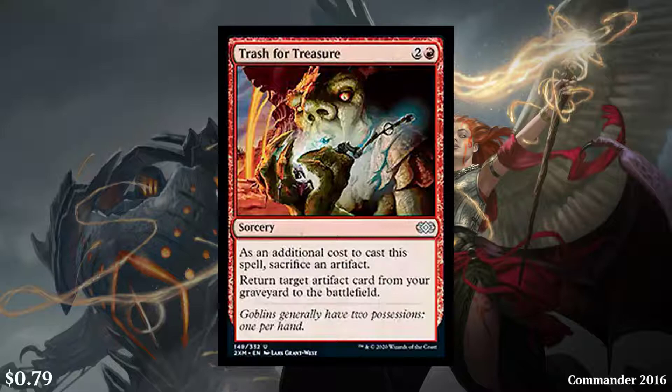Next, we have Trash for Treasure — a 3-cost red sorcery. As an additional cost to cast, sacrifice an artifact, and you can return an artifact card from your graveyard to the battlefield. You could theoretically return the artifact you just sacrificed. If it has a tap ability, you could tap it, sacrifice it, return it to the battlefield, and tap it again. Or if it has a good ETB or leaves-the-battlefield ability, this can be a kind of artifact flickerer. It's only 79 cents, but it is an uncommon, so I'm not really disappointed by it.